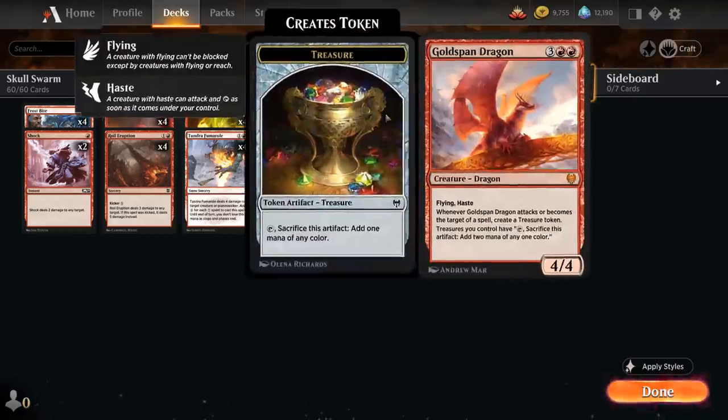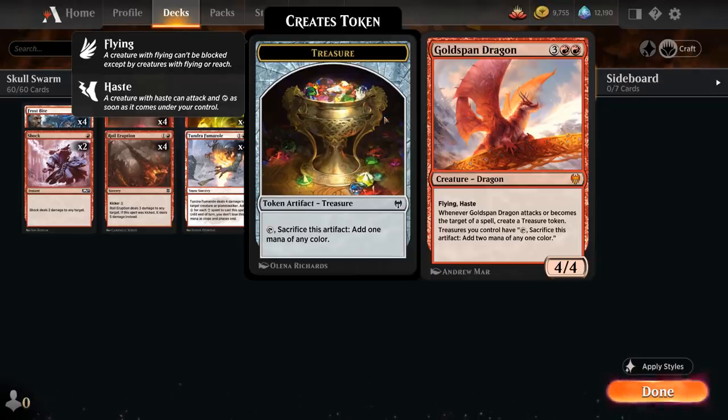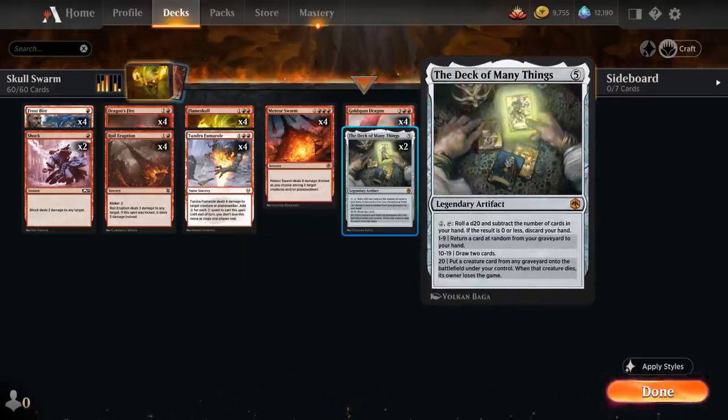At five mana the full playset of Goldspan Dragon — a 4/4 dragon with flying and haste that whenever it attacks or becomes a target of a spell we get to make a treasure token, and those tokens make double the amount of mana for as long as Goldspan's in play. Then we've got two copies of The Deck of Many Things as a powerful card draw engine — a five mana legendary artifact where for two mana we can tap it and roll a d20, then subtract the number of cards in hand from that result.